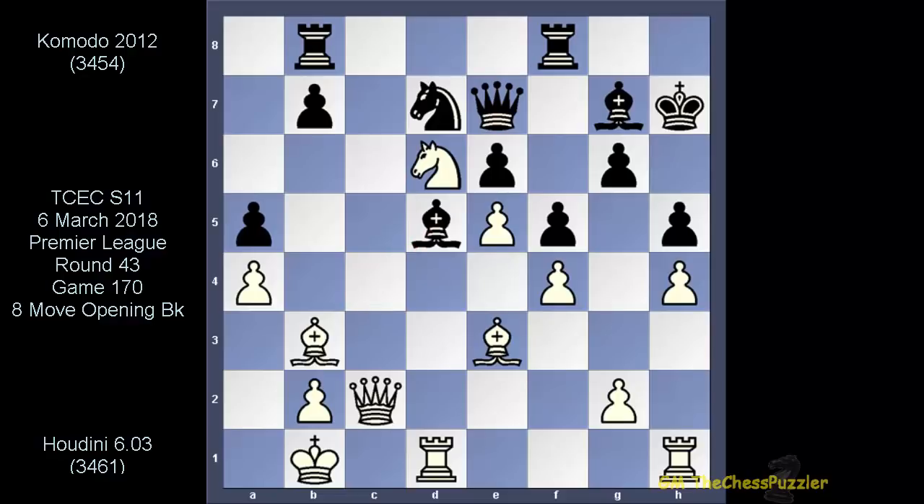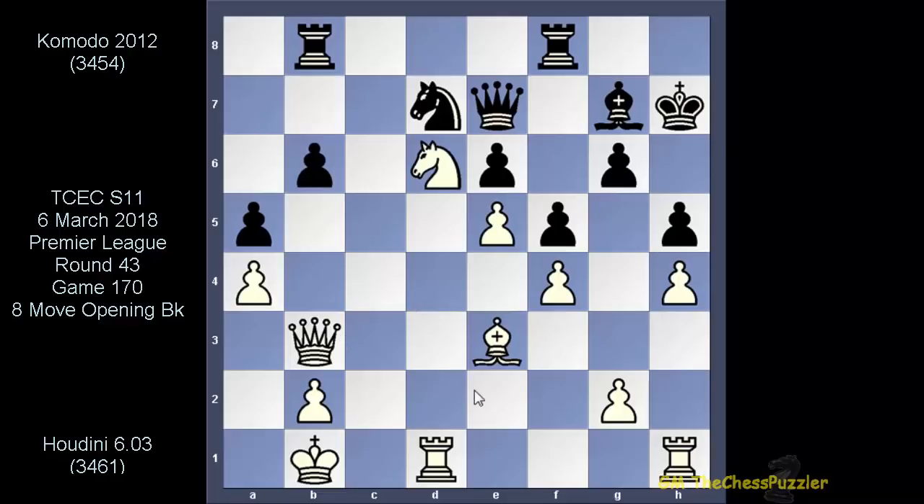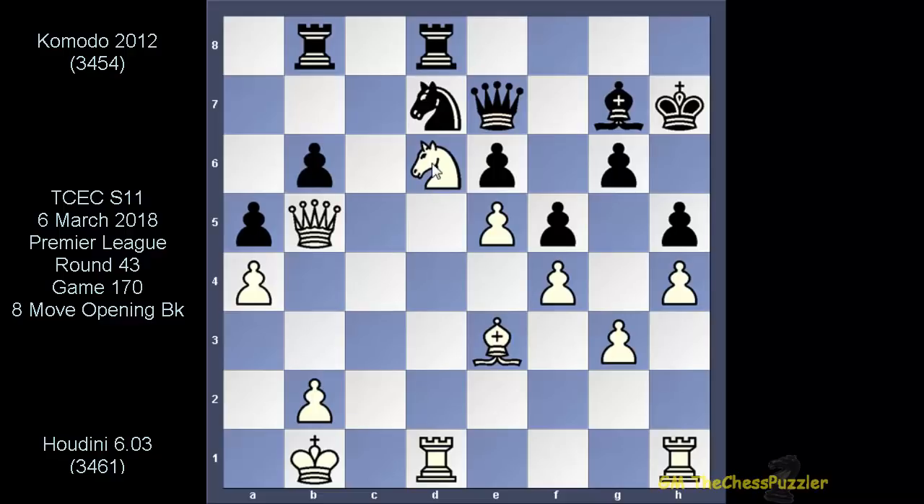Houdini went for this queen move instead, and since g2 is now covered, Komodo went for the trade of bishops. There is a bit more going on after this exchange — b7 is now a problem. Komodo covered it with a single push, and before Houdini decides to go about the queenside, he secured h4. This was necessary if he wants to get this corner rook in the game. Rook d8 got the queen going and here Komodo decides to get his knight out in the open. But what if Komodo went for this bishop move instead? This bishop right now is so badly positioned — doing zilch, absolutely nothing.